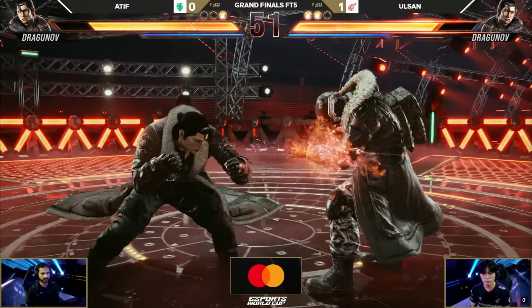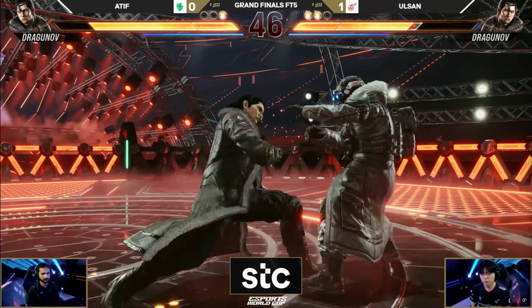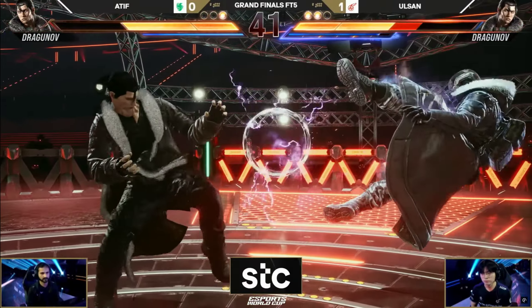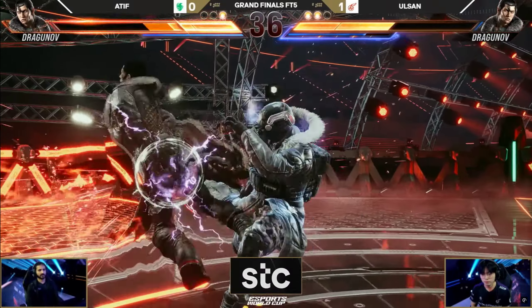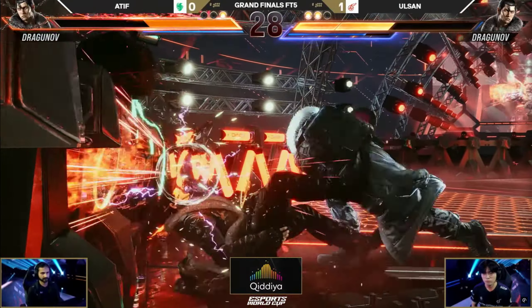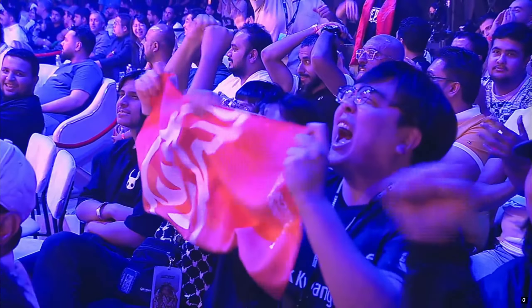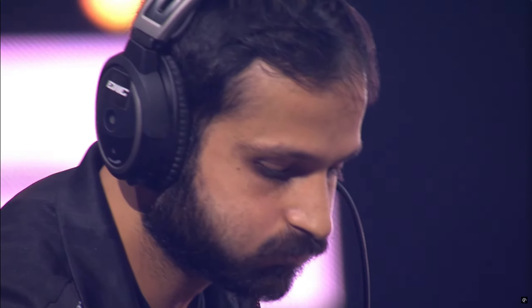Here we go, round four. Down 2 — right back at it again. Olsan with the wild stand 4 afterwards. Those down 2s — he finally gets around it. Atif is the only person that has been successfully punishing that. You've got to practice that, it's so difficult especially because it takes the 3D game. Engage — and spacing matters. Olsan with the rising two to the wall. Not going to get that wall explosion but you're going to get back up on this wall. Three rounds to one — look at CBF screaming right there. KDF! He's pumped, dancing in his seat. He can feel it right now.